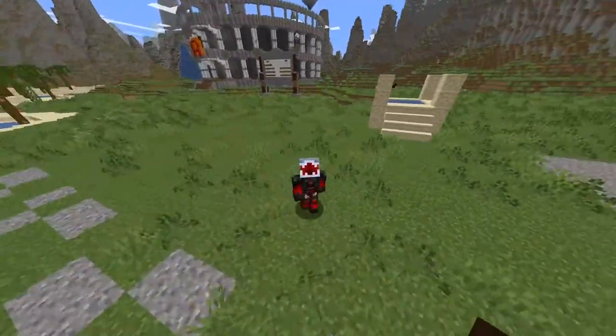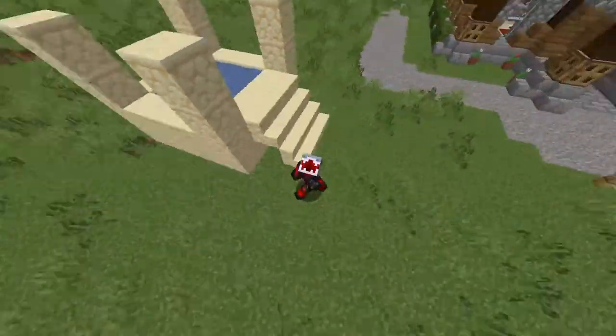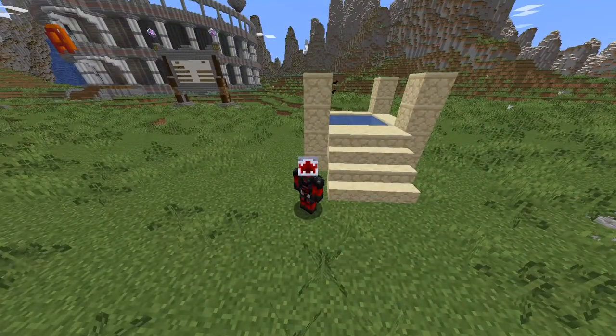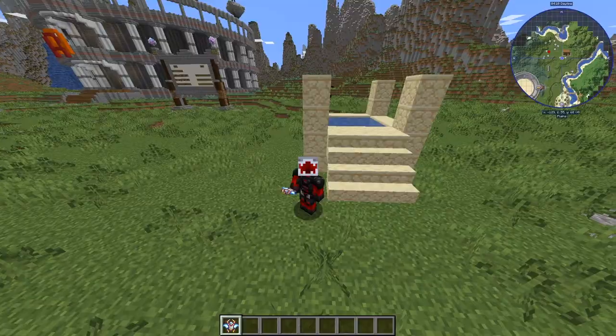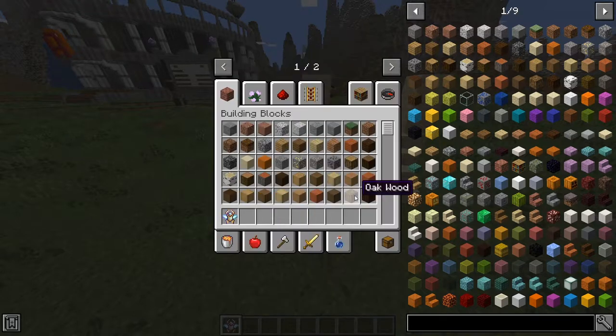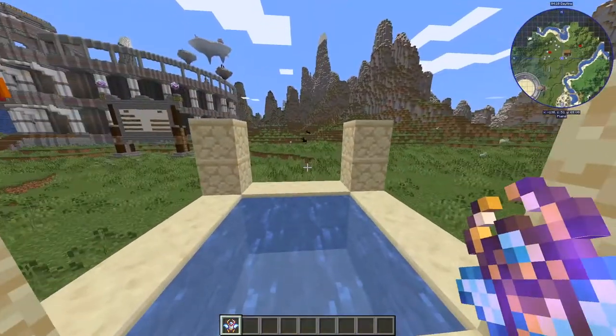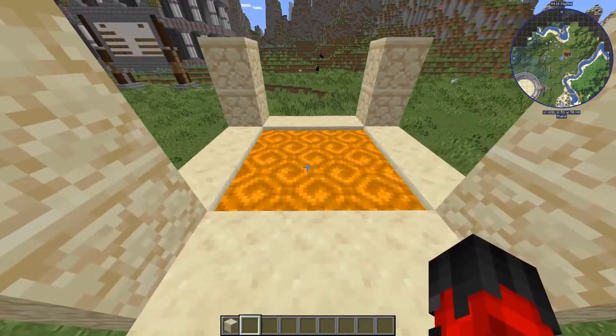To build the portal to the new dimension, it's done just like this — take a quick screenshot or pause the video. To get there you are going to need the scarab. To craft the scarab, you can either do it with a crunchy scarab, which you can only find in that dimension, or primarily you just need three gold ingots and a diamond — not too much trouble. Then all you have to do is throw this into the portal frame and it's going to create a portal to the new dimension.